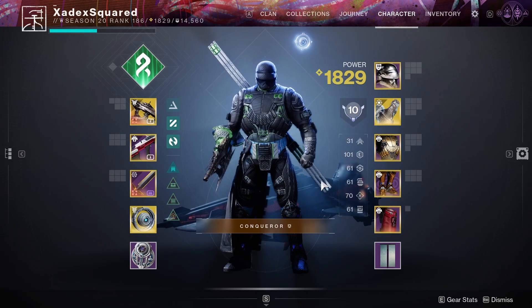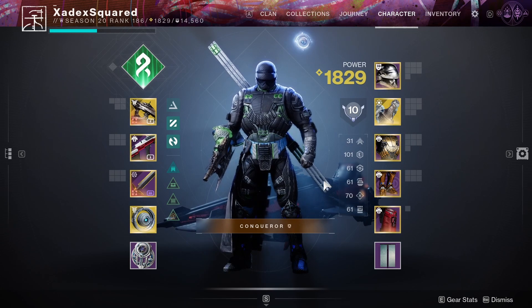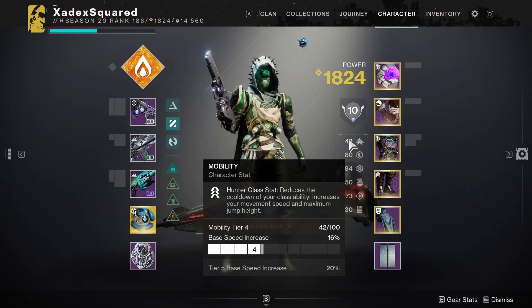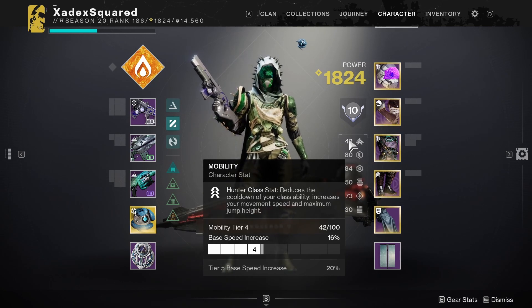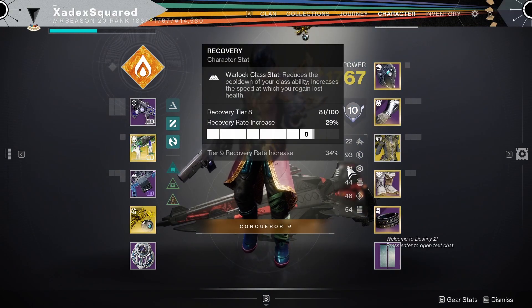Each of the three classes also gains an additional benefit from one of the stats, decreasing the cooldown of their class ability. For Hunters, this is your Mobility, which decreases your dodge cooldown. For Titans, it's Resilience, which decreases your Barricade cooldown. For Warlocks, it's Recovery.